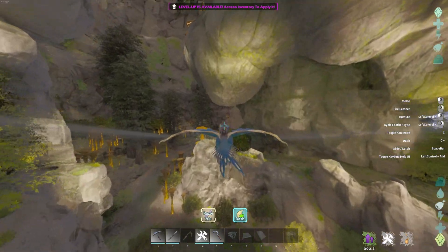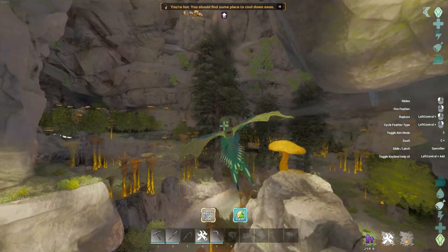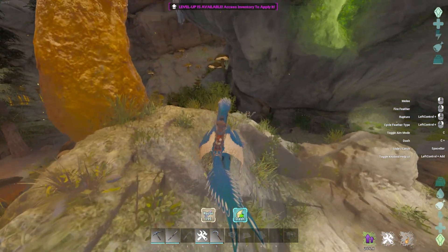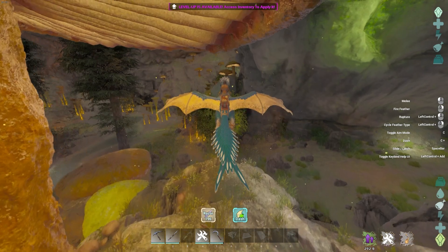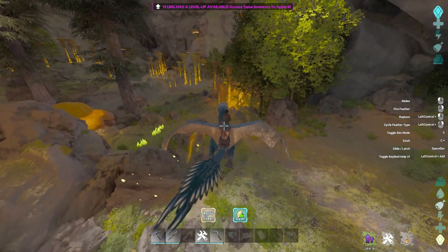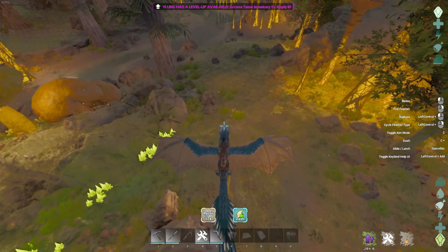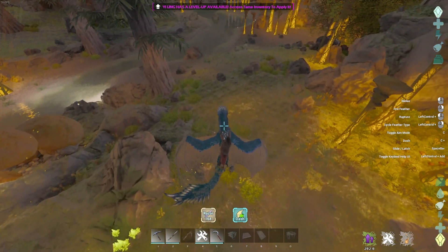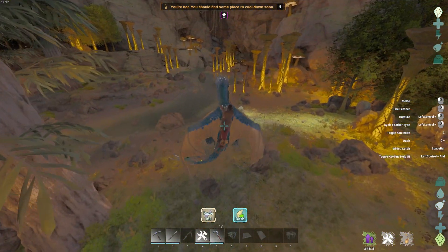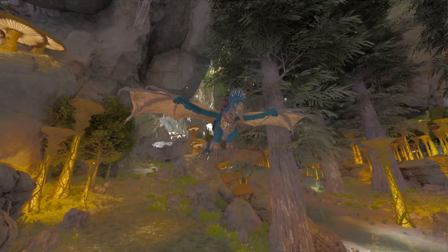Left click is going to be an attack — you're biting, as you can see right there. And right click is going to be the shoot. As you can see, we're shooting some of our feathers.